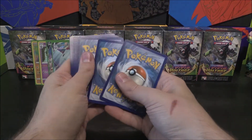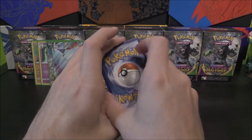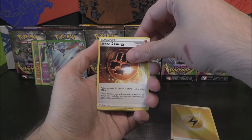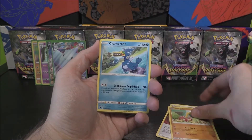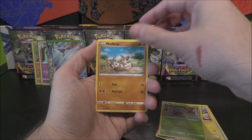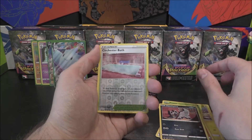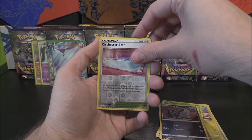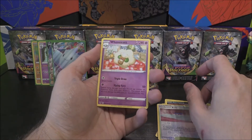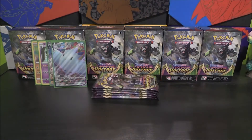Let's keep this going. We've got Lightning energy, Stone Fighting energy, Shuckle, Cramorant, Duskull, Electrike, Pineco, Mudbray, Poochyena. Circhester Bath as a Reverse, which I think we've got before, but that's cool. And a Whimsicott as the Rare — very very cool. I think that's the first one of that.